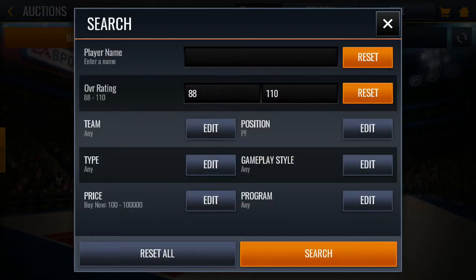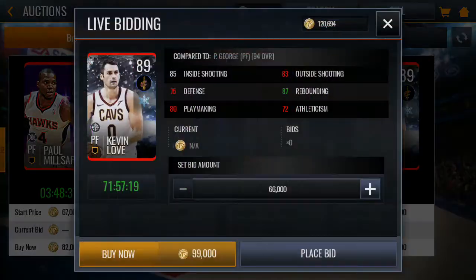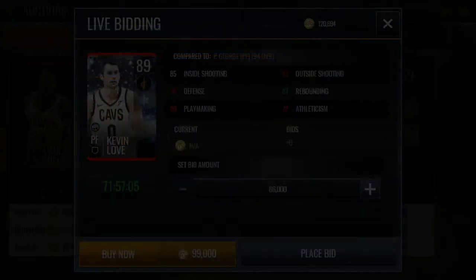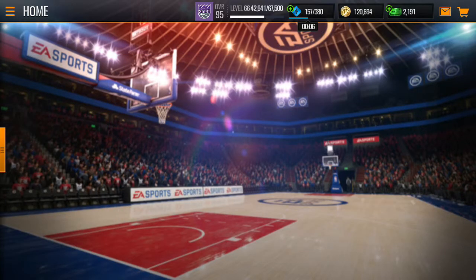For the power forward, EA hates the power forward position so you won't easily get a high overall card for under 100k. You're only going to get something like the 89 Kevin Love — really good offensive rebounding, decent post shot and dunking, 90 mid-range, and 87 three-point shot.